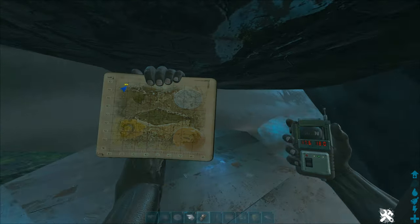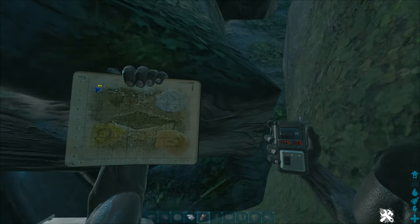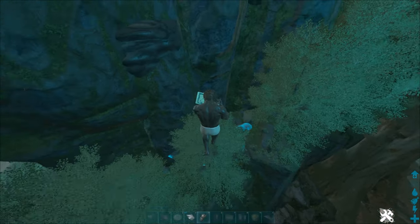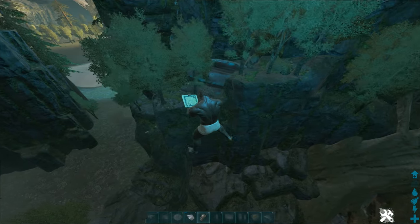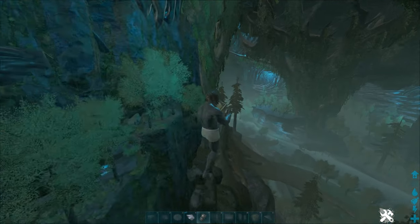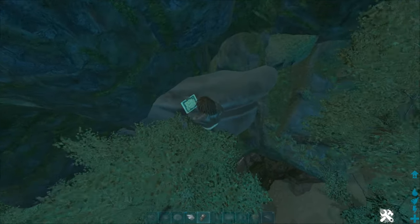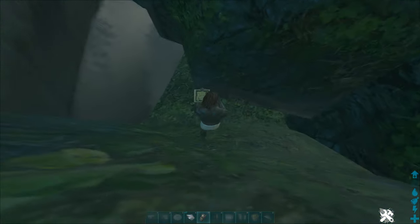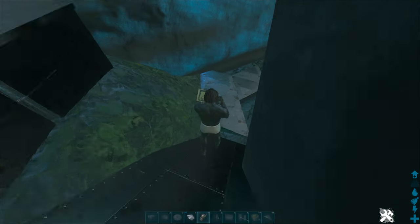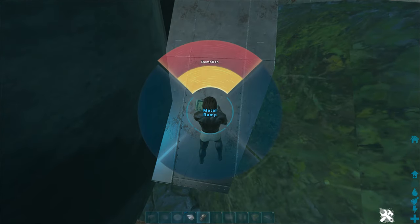This next spot is kind of in one of these rib things again, but you've got a bit more room in this one and it's better hidden as well. This is around 17.5, 18 and you basically go in through the top of this one — you're looking for that cliff with the ribs hugging it. You drop in through the top and there's a little overhang here which keeps you lovely and covered. You'll definitely want some turrets poking upwards, but it should be out of line of sight from most people.